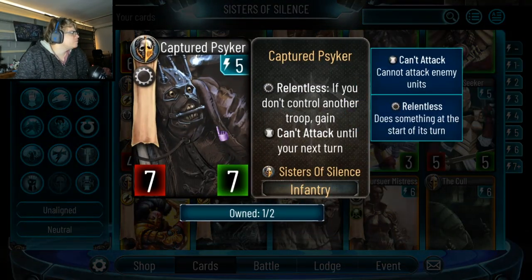Capturing Sarka: 5-drop 7-7, relentless, but if you don't control another troop you gain can't attack until your next turn. Don't play it — it's not good unless you're going to jam it. There are so many other better things.